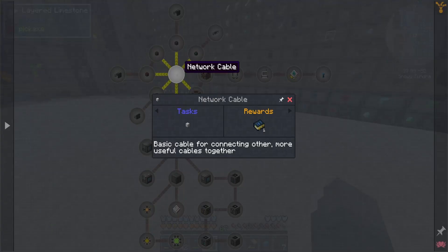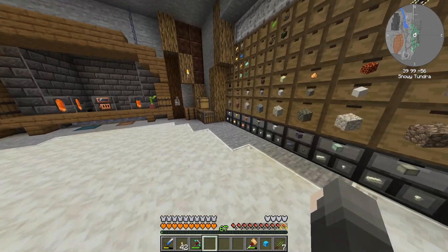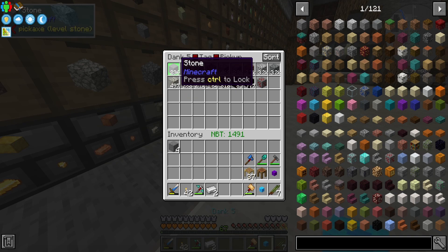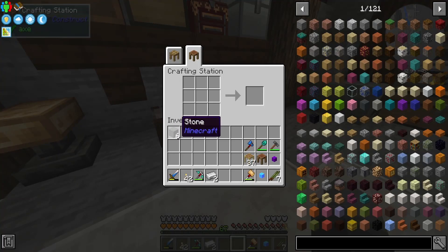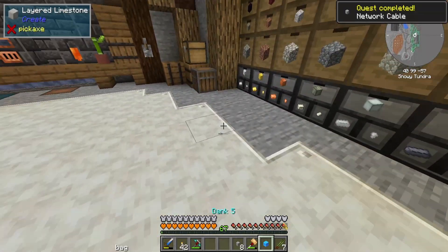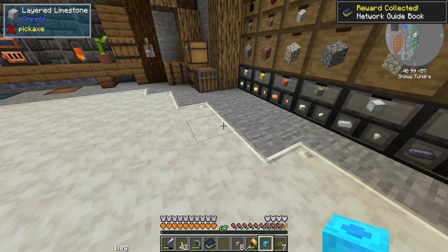I just haven't done it in a while, but it should teach us. First steps first — a basic cable for connecting other more useful cables together. A network cable is pretty easy: just stone slabs and iron ingots, and I do have stone. It's going straight into my tank because I have it in there, so let's go ahead and craft this super quick. That'll bring us to eight network cables. I'll probably need more eventually, but for now that gives us the network guidebook, which should help us learn some things.